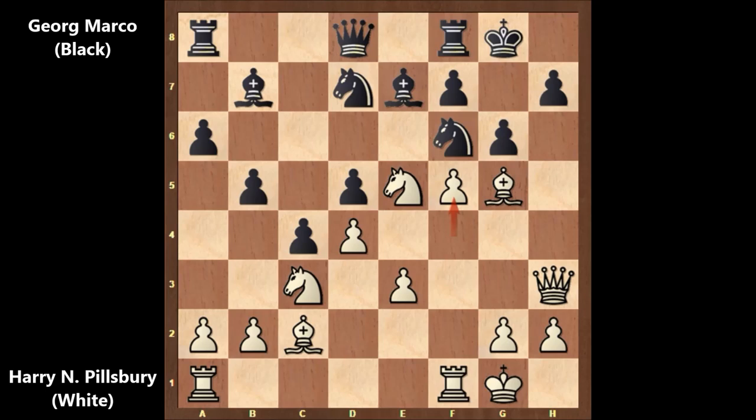Pillsbury wants to open the f-file and create kingside weaknesses. Black didn't capture the pawn — capturing would be a terrible move. Instead, black played b4, attacking the knight. Where is the knight going? What would you do in this position?